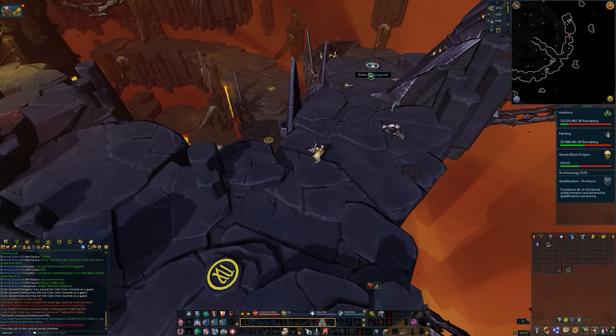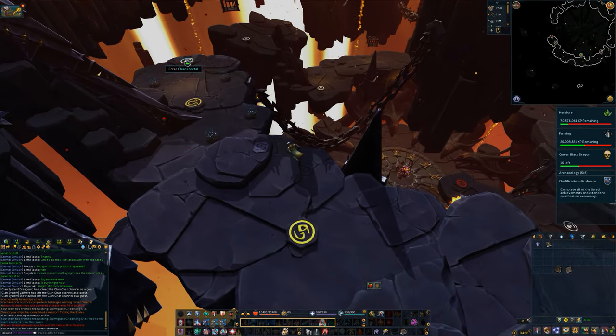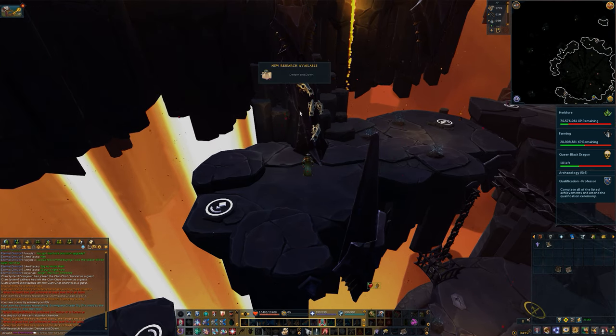Next you will want to go to the second level using the dragon portals and proceed towards the west end of the area. Once you've reached the southwest portion, you can study the hellhound marker, unlocking Deeper and Down at level 68.